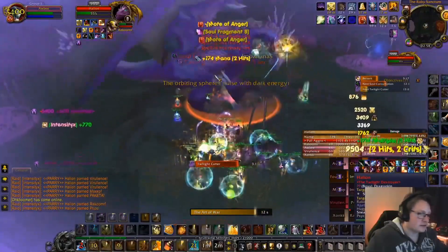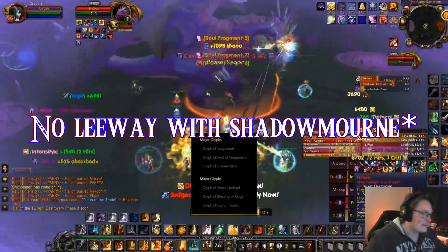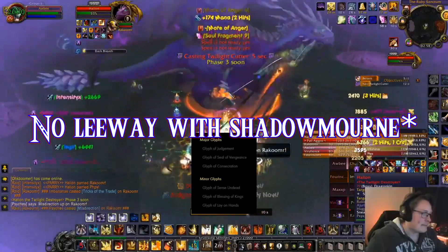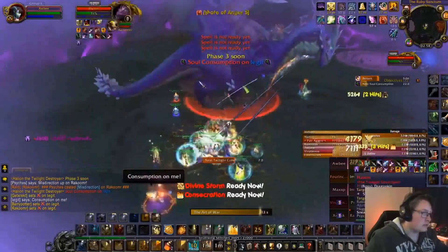Alright, that's it for the Talents. Now for the Glyphs. There is no leeway when it comes to Glyphs — you're going to want these 3 major Glyphs. For the minor glyphs, I would suggest Lay on Hands and Sense Undead. The last one can be filled to your heart's content.